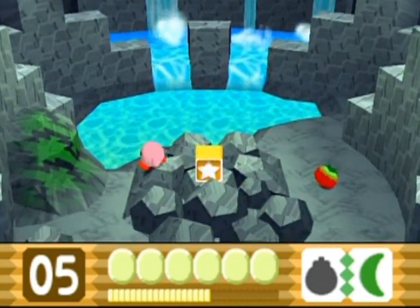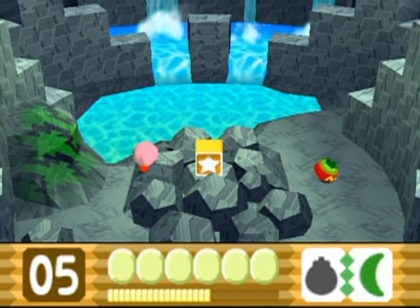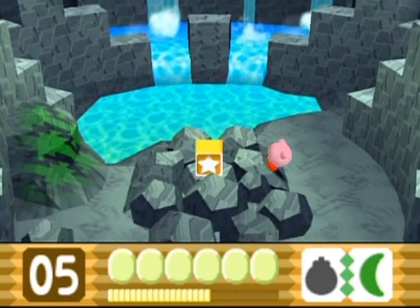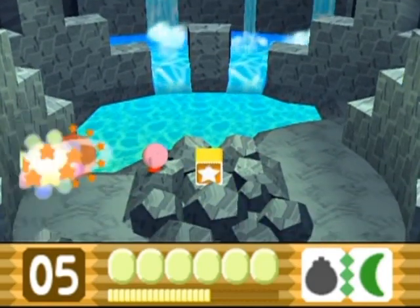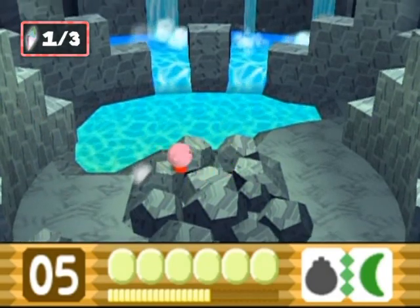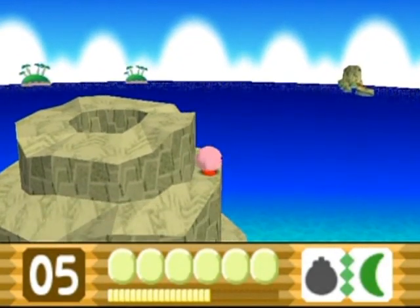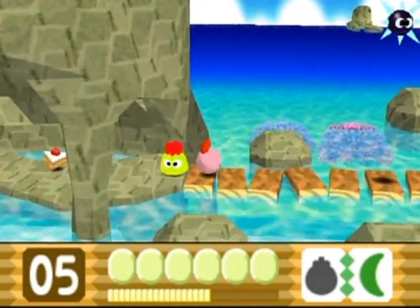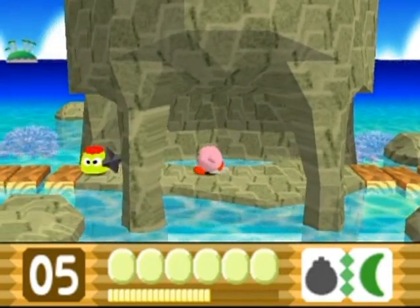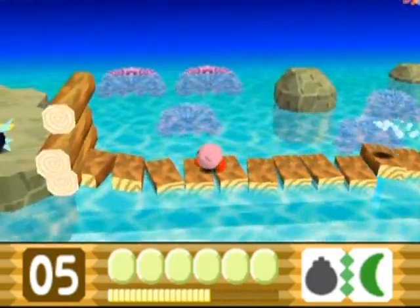This mossy-looking thing on the side — I had no idea what this was the first time I played through this game. It just didn't look like anything out of the ordinary. You actually need the power of ninja to get in there, and I was correct about needing bomb plus cutter. I'm going to need another cutter though, because I need to combine — can I go back?